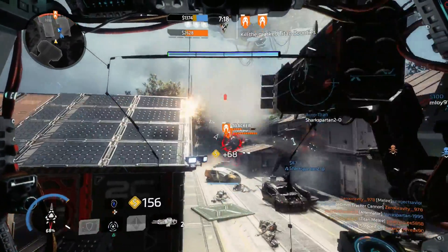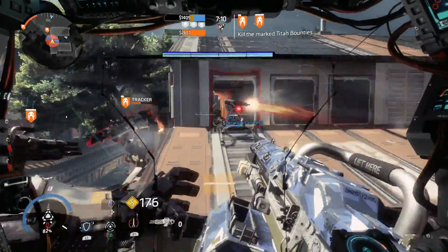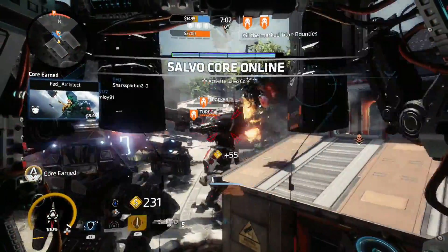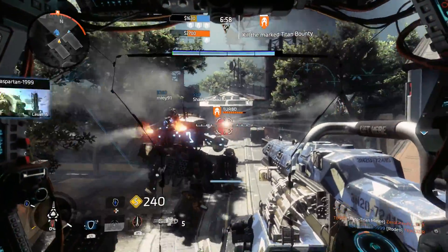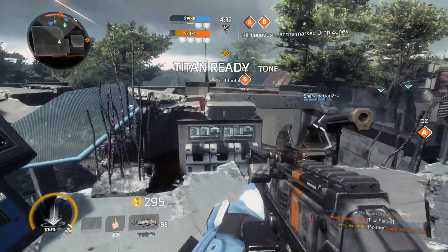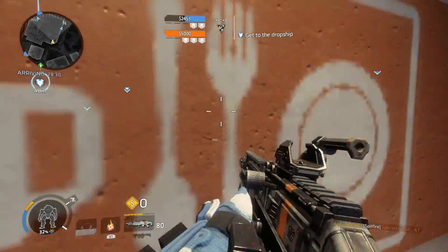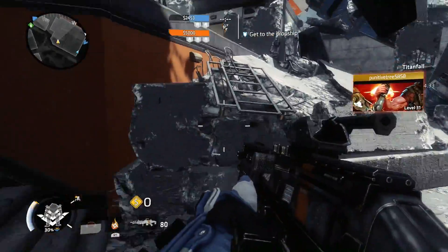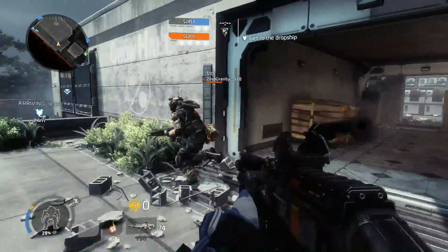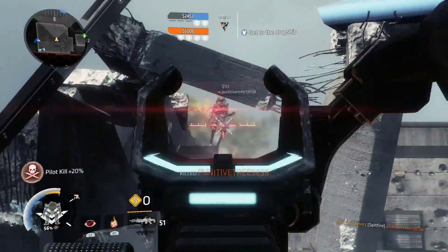It seems like that one guy and Zero Gravity are the only ones I'm killing, but Specter Ghost too — I think I've killed him a couple times. Yay, claim the bounty! Are these the only three guys on the team? I really don't like where they moved the banks to. But like I said, this is about the LMG — this is the Spitfire. Zero Gravity — you and me, we had some unfinished business.